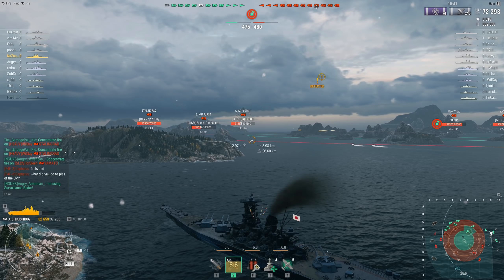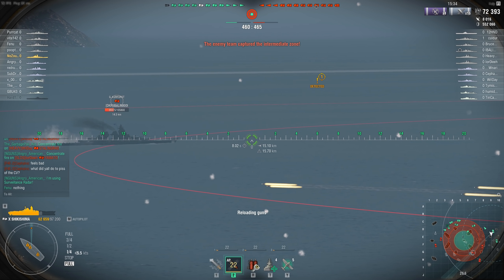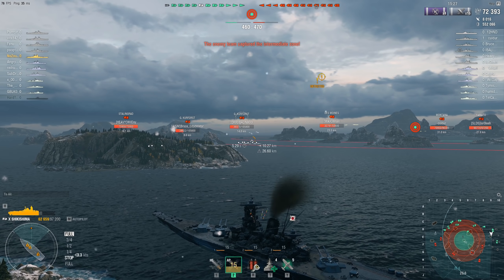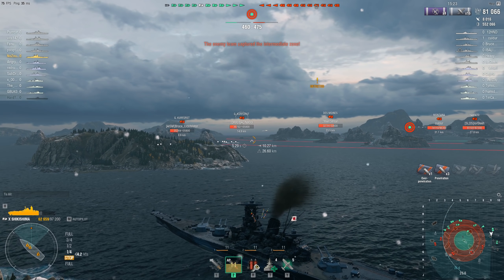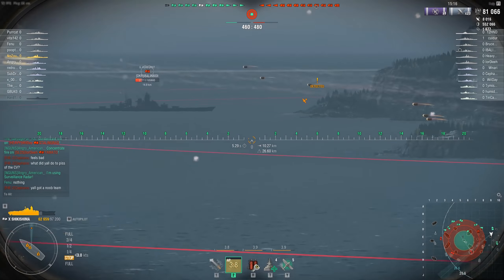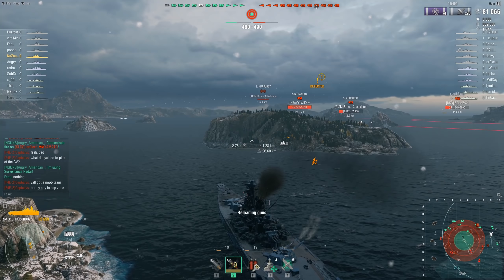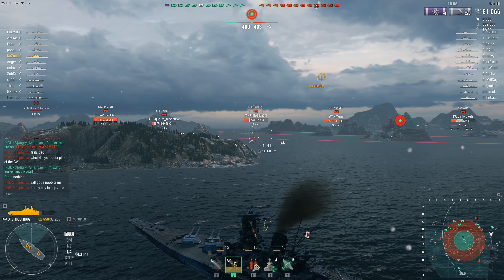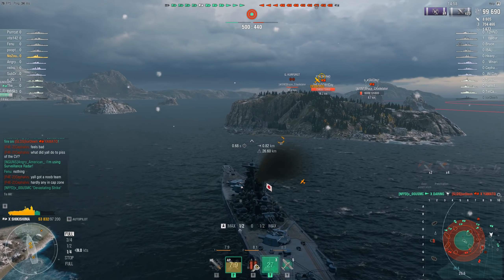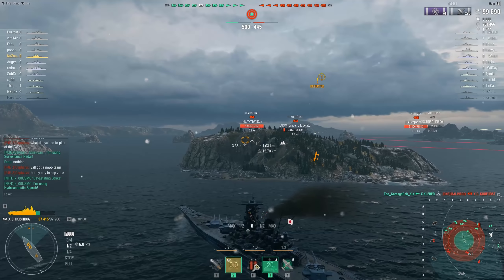Out of these ships, would I take the Shikishima over any one of them? No, I really wouldn't. The Somers in my opinion is a great destroyer — in many ways better than the Gearing. I find a lot of value in the Somers, and I think it would probably serve you better in a ranked or clan battle setting than the Shikishima would. Stalingrad — most people that have steel probably took that first, and if you play clan battles you know the Stalingrad is the go-to for about 50% of players. So Stalingrad is probably the first ship you should take if you take any steel ship at all.